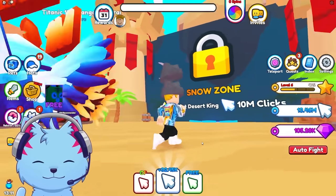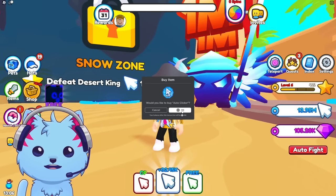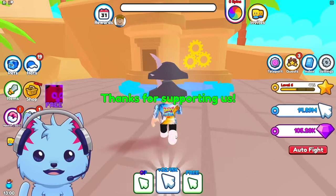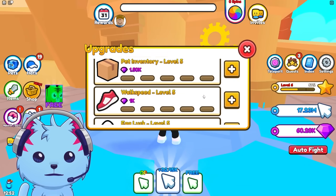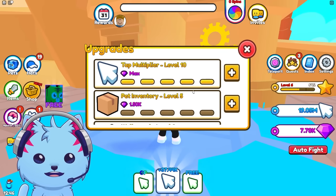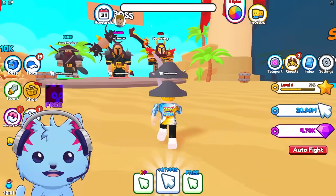We get a free booster — let's get the OP auto clicker. We could use our own but why not? Let's go upgrade all our stuff. We definitely want gems — that was like half our money. Walk speed — I want to go fast. That's literally all my money, I wasted it already.